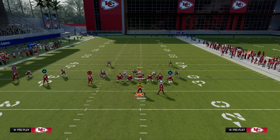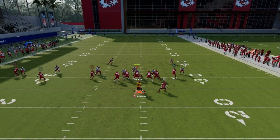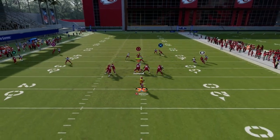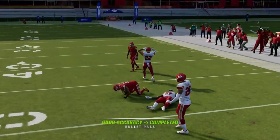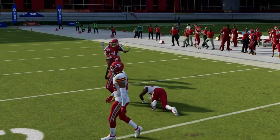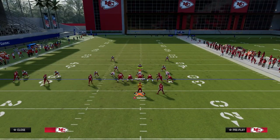Another thing that is pretty consistent in Madden 24 is this slant route and the RAC catching animations. They catch them in stride and they run well — you're going to have pretty good success.